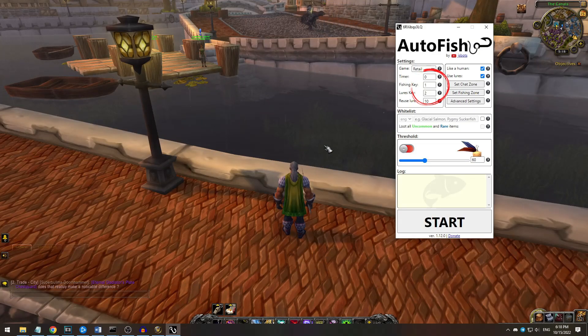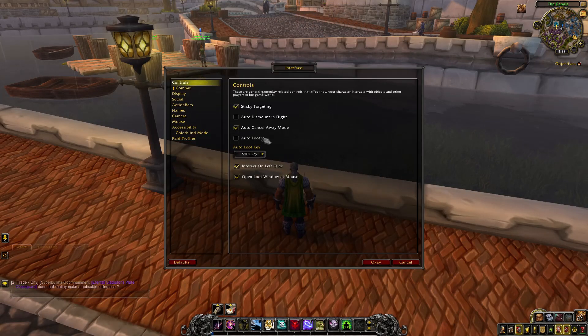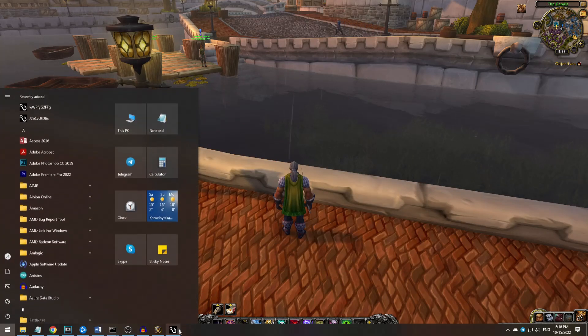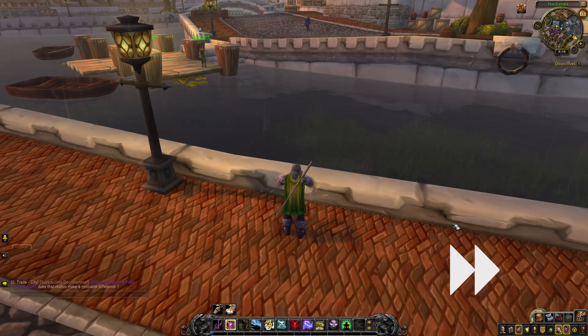You assigned your fishing and loot keys properly, and now, if you don't care about filtering the loot, all you need to do is turn on auto loot. After that, the bot is ready and you can use it. Let's make a very quick 5 second demonstration.